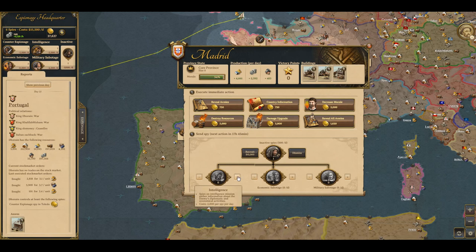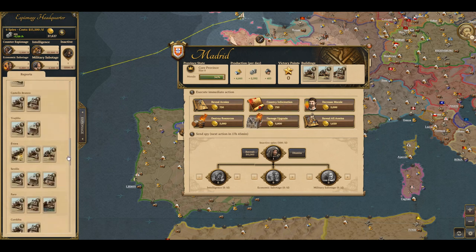Now, if I wanted to assign an intelligence spy, I can click on the plus button to assign a spy here, or I can click the minus button to remove one. The intelligence spy basically does what 'Reveal Armies' and 'Reveal Country Information' do — each spy will give you a random report.